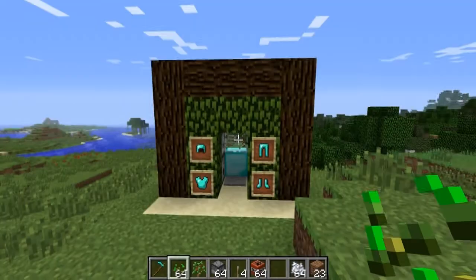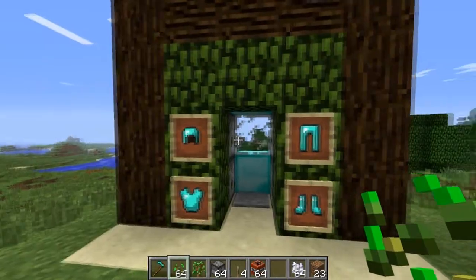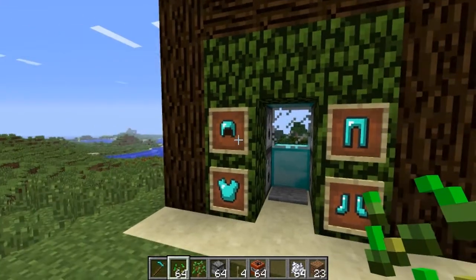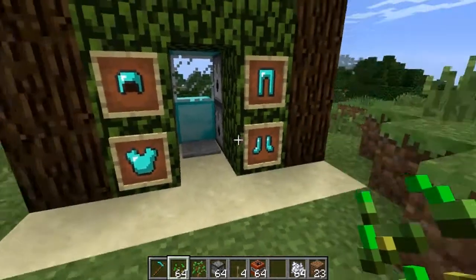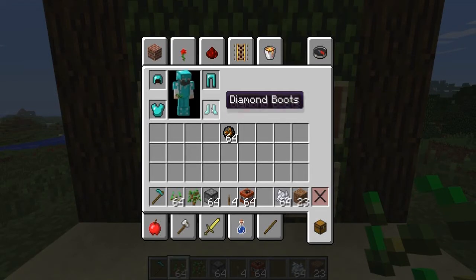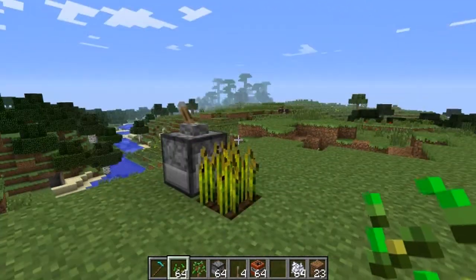The best functionality, in my opinion, is the fact that dispensers will now equip your armor if you stand in front of them. Right now you'll see I have no armor on, and I've filled each of these dispensers with the appropriate diamond armor piece. If we step in here, I'm now fully equipped with diamond armor. Dispensers are definitely improved.